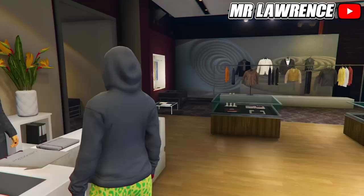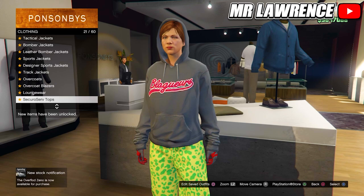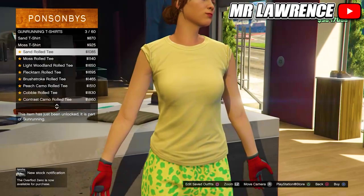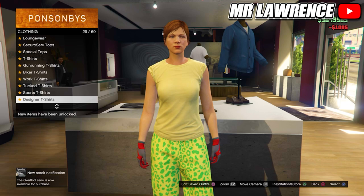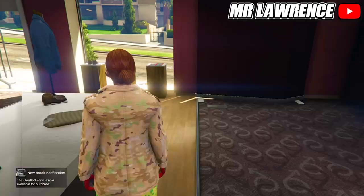Now come over to the tops again. Go to gun running t-shirts and purchase the third one, the sand rolled tee. Now scroll down to the work jacket and equip the peach camo closed field. Save this outfit in your ninth slot.